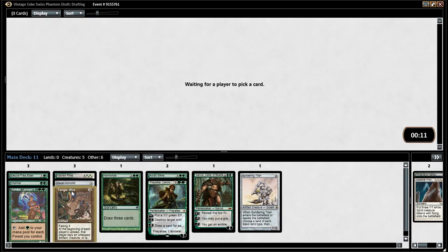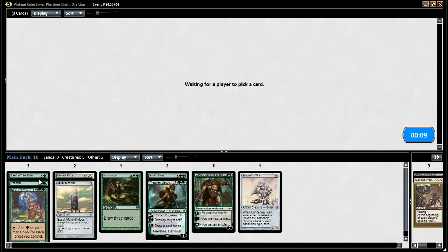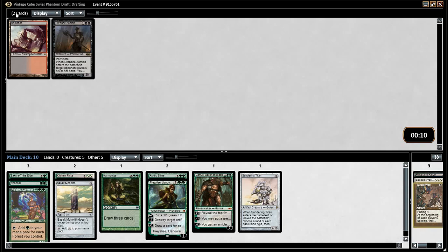Tangle Wire — I don't love Tangle Wire. I get advantage of it, it's good. I've seen people use it to great effect. It's best in aggressive decks — you play it in like your white weenie decks. Take the balance.